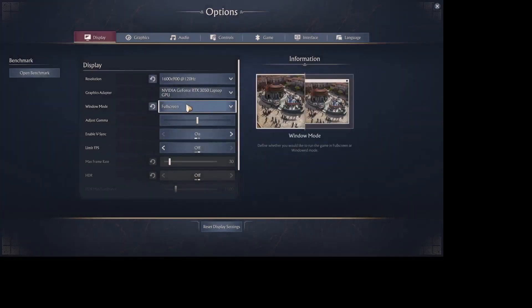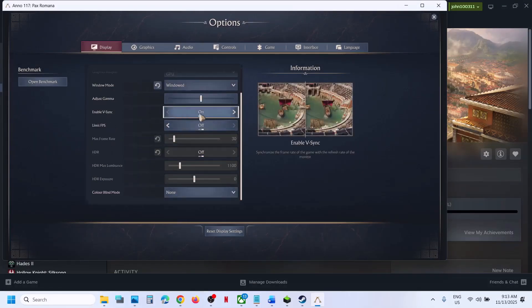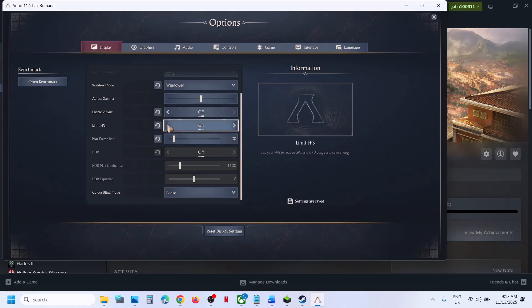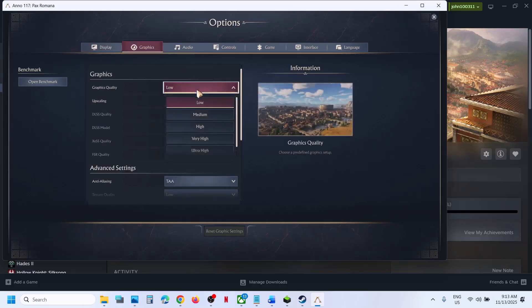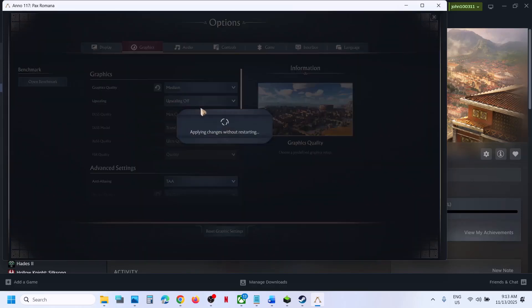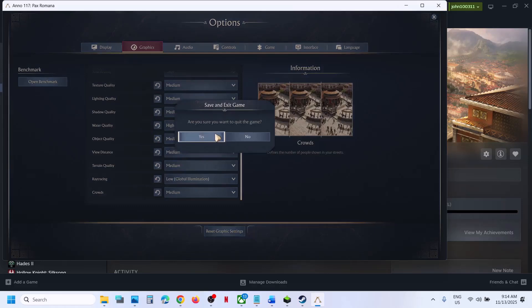You can switch to Window Mode and click Accept. Try both V-Sync on and off — in my case it's on, so I'll turn it off and check. You can also lock the FPS to maybe 30 or 60. HDR is already off in my case. Go to Graphics settings — if everything is set to Ultra, try Very High, High, or even Medium. You can also reset graphics settings and then relaunch the game and check.